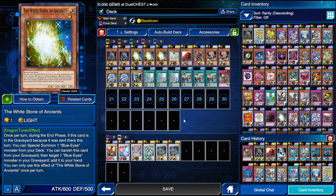We also have the White Stone of Ancients here. During the end phase if it's been sent to the graveyard this turn you can special summon a Blue Eyes monster from your deck, and additionally you can banish it from your graveyard to target a Blue Eyes in your graveyard and add it to your hand. Very good card. Level one tuner as well — that's the synergy between the deck.